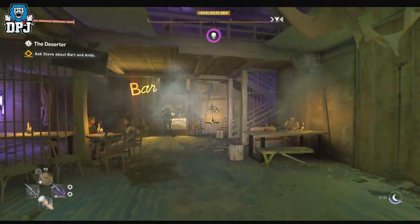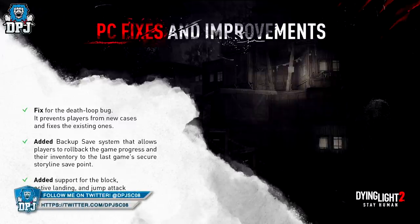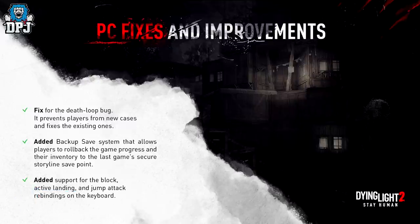I've not long tweeted out the image you can see on screen now. A few more details: it fixes the death loop bug, preventing players from new cases and fixing existing ones. It also adds a backup save system that allows players to roll back their game progress and inventory to the last secure storyline save point, and adds support for block, active landing, and jump attack rebindings on the keyboard.